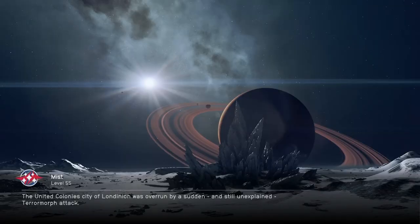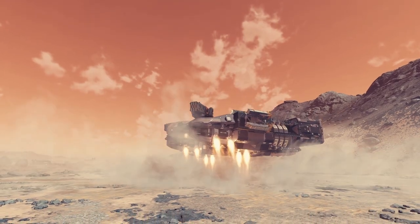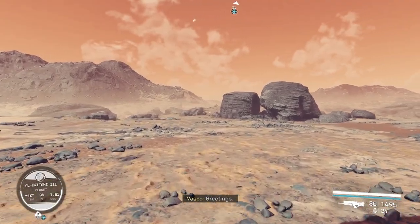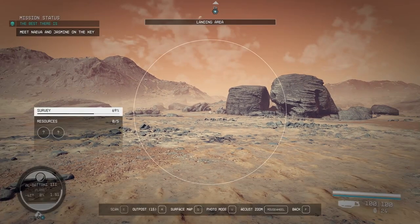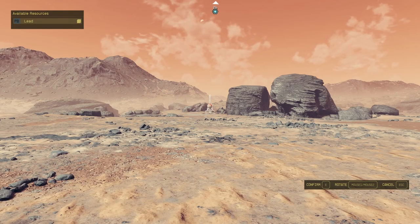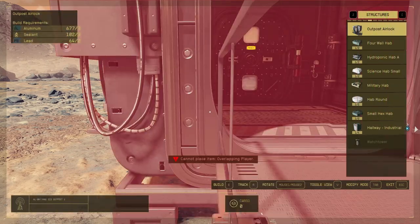Now we'll land on Albertini 3, which is where we're going to place our outpost. As you land on the planet, you'll need to exit your ship and then open your scanner — that's F on the keyboard for me. Once you've got the scanner open, you'll see the shortcut for Outpost at the bottom, which is R for me. That puts you into the Outpost Build menu and starts you off with the Outpost Beacon, which is always the first thing you have to place. Find a place for the beacon and confirm it with the E key.